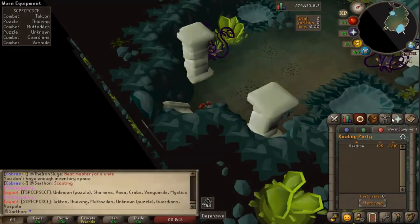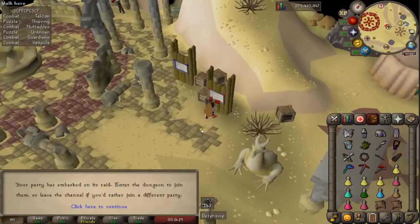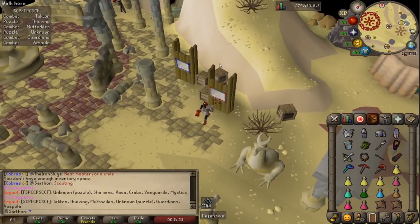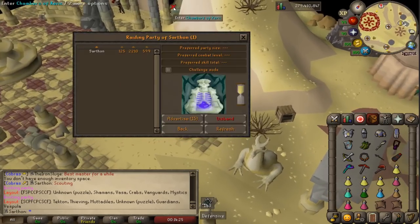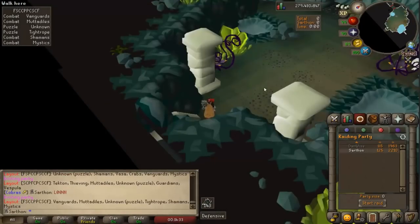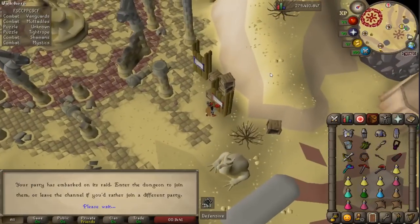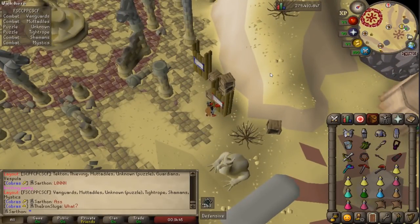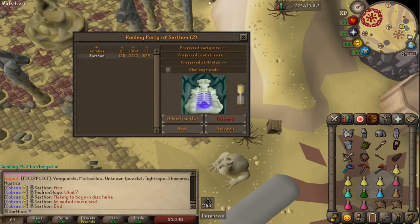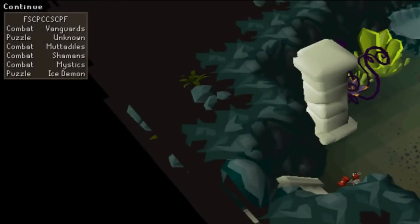As for scouting, you're going to go to the dashboard and hit make a party. Go into the raid and look for really good bosses like Mutadile, Mystics, and Tightrope — the easy ones. Try to avoid Vespula, Vanguards, and maybe even Vasa if you're new. That's the best way to scout, and RuneLite makes it easy by showing the layout in the upper left-hand corner.